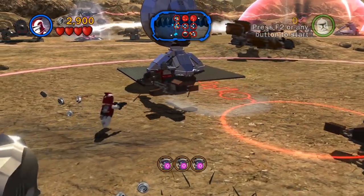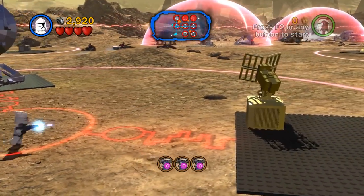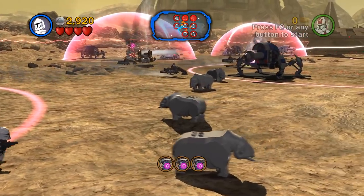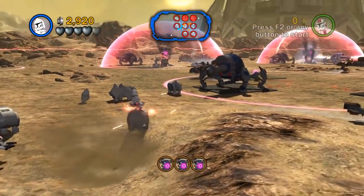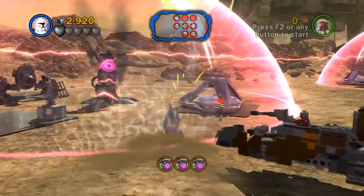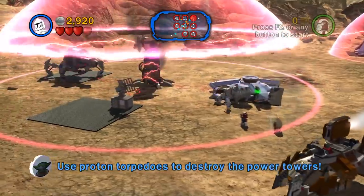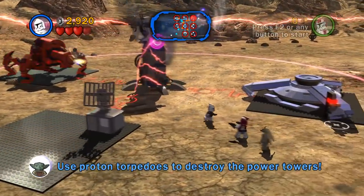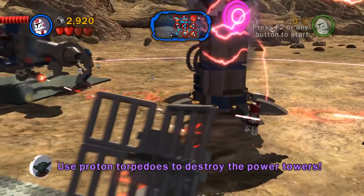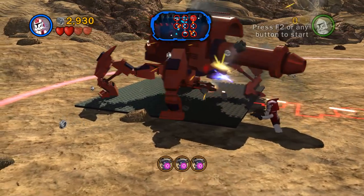We got rid of that - I thought that would maybe do more for us. I can't destroy this though. What about this thing? Can I push this around? Maybe if I just charge over this way - I know there are some shields we can take down. This guy can go in because he's not a vehicle. I wonder if that destroys silver stuff. Let's switch back to Commander Stone because he can attack a lot faster. Use proton torpedoes to destroy the power tower. So we need to find those torpedoes.